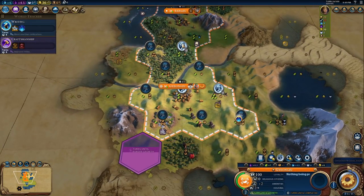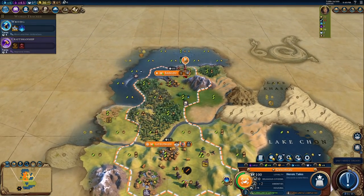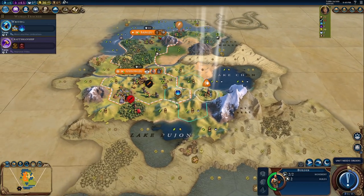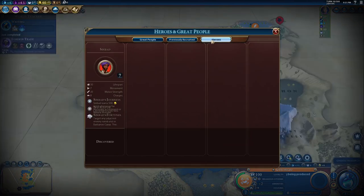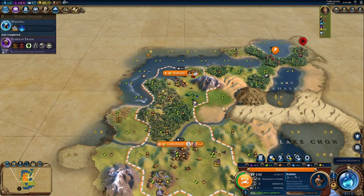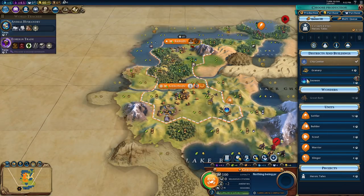The drought's done. About time. Let's go work this. We finished our monument — let's go for Heroic Tales. I feel like we kind of need a hero just to fend off all these barbarians around us. Sinbad! We can build Sinbad up here, which would be really, really good.